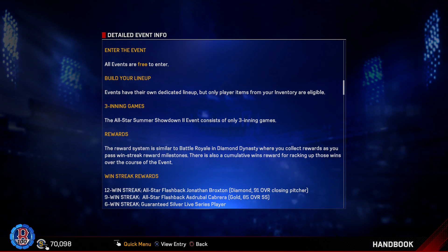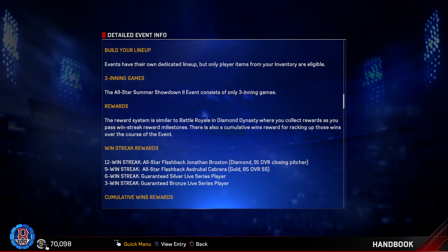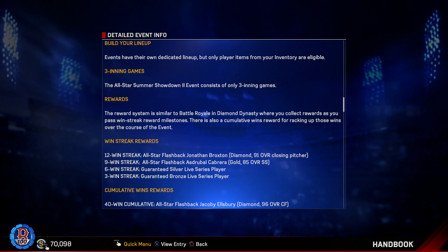If you get 12 wins in a row you get an All-Star flashback 91 overall Jonathan Broxton — a 91 overall closer. Nine wins in a row you get a gold 85 overall Cabrera, though I think those streak rewards are a bit lackluster. Six wins gets you a guaranteed silver player, and three wins gets a guaranteed bronze. The win streaks aren't great, but the cumulative rewards are really good.